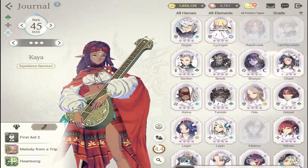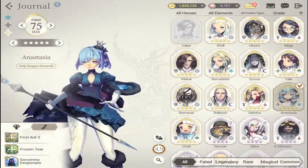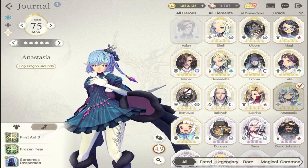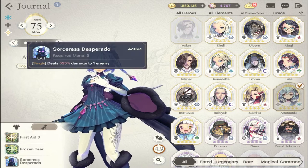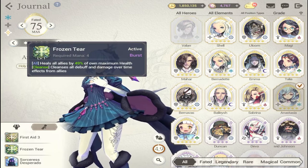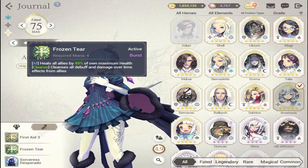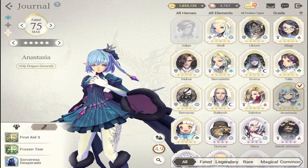The other healer I'd recommend is Anastasia. If you can't get her, get Kaya. Anastasia brings a different dimension to healing because her S2 deals 525 damage to the enemy — very good — alongside her S1, which is a burst heal that heals all allies by 49. She's a strong healer pick.